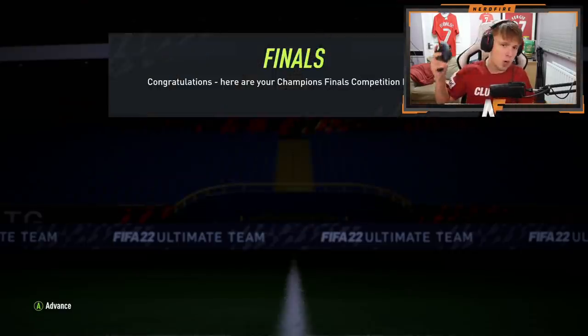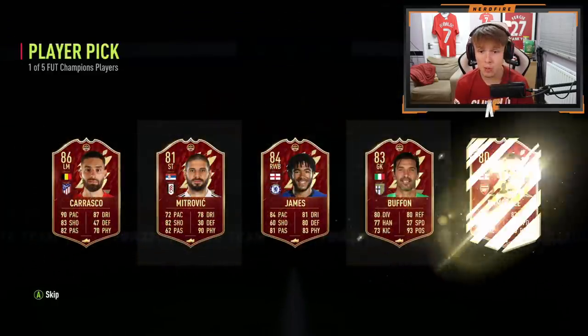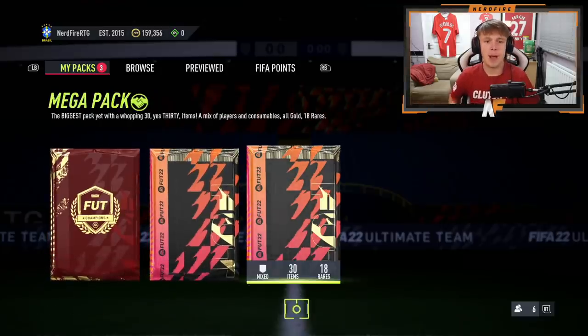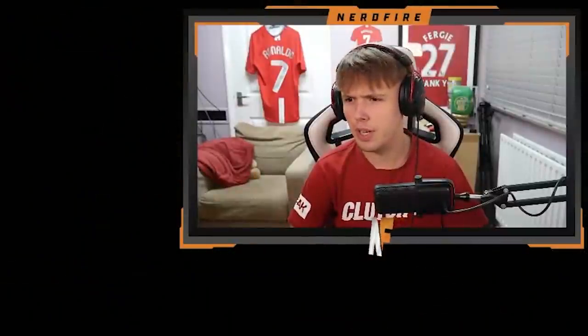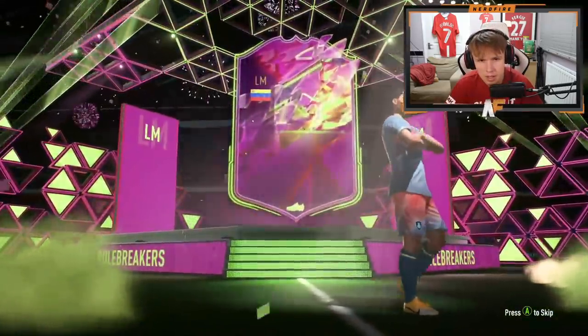RTG rank two rewards - three player picks, five options, one mega pack, 100k pack, premium TOTW pack. Come on, give us Vinicius Jr on the RTG. Next one - Carrasco, we'll take that. Third and final player pick - no Vinicius Jr but we do get Carrasco which is decent for the RTG. Mega pack gives us another Arnold. Knocked out for the RTG mega pack.